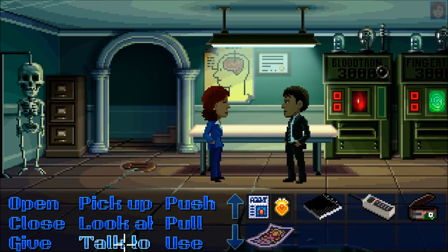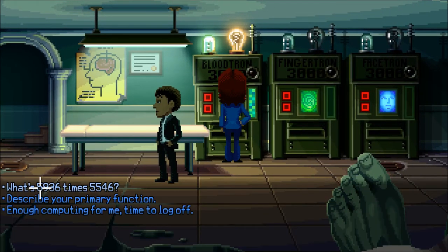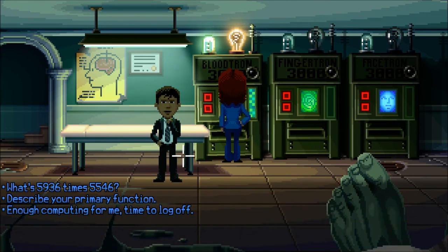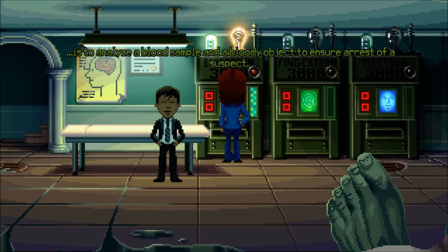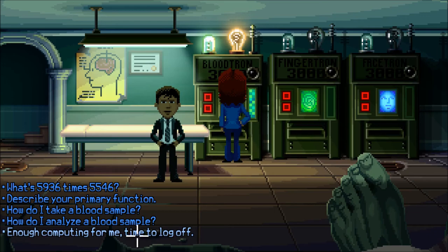Let's investigate these tron machines, then go see the sheriff and get out of here. Let's talk to the BloodTron — let's ask it: what is 2 plus 2? '4.' OK! Let's ask it to describe its primary function. 'The primary function of the BloodTron 3000 — trademark, patent pending — is to analyze the blood sample and the bloody object to ensure arrest of the suspect.'